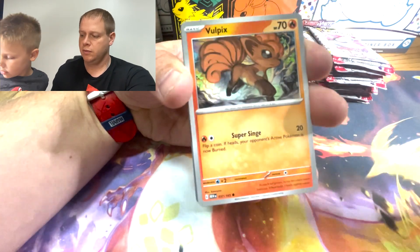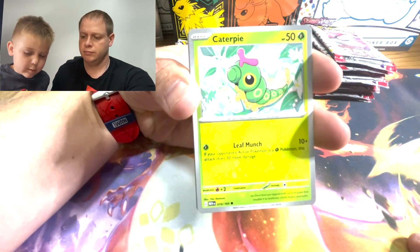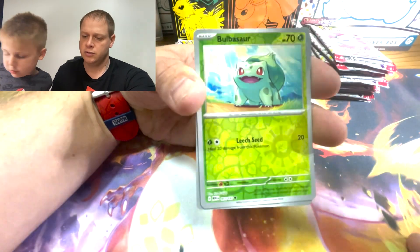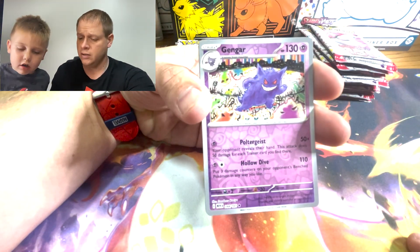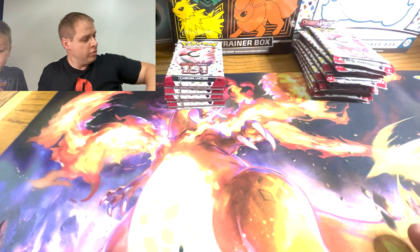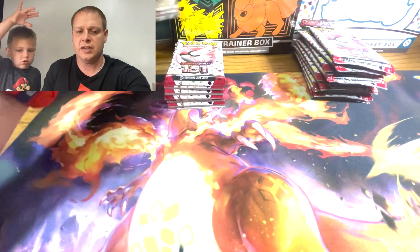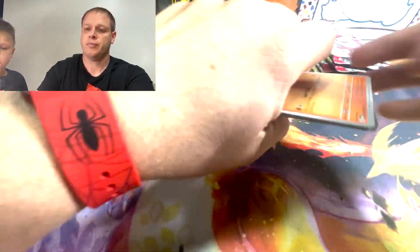Oh, that's a nice Cubone. Into a nice Caterpie, Charmeleon — maybe it's the Charizard — we got a Parasect. Slow down! You just pulled a Cloyster! Into a Bulbasaur, into a Gengar, into a Wigglytuff EX. And then we pull another shiny energy. We'll grab a see-through sleeve for the Wigglytuff EX — there's our first pull.